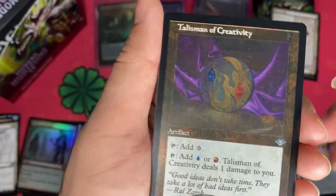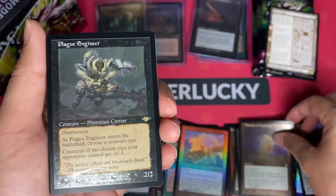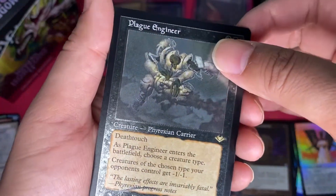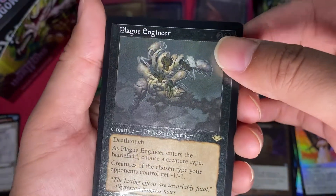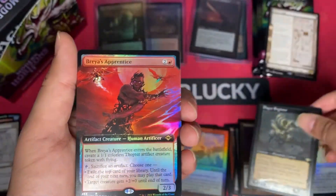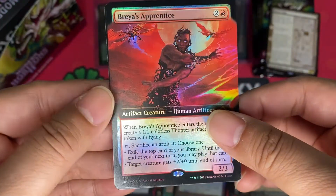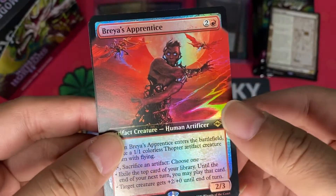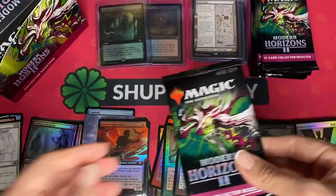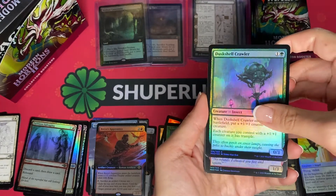Then we have an Edge Foil — Talisman of Creativity. Next up — oh my goodness! We have a Plague Engineer in Edge Foil! This is a Modern Horizons 1 card reprinted in Retro Frame. And behind, we have a Full Art Foil — Bria's Apprentice. EA Artifact Creature, looks cool. This is the Foil token. Breathless Knight, then we have Dustshell Crawler, Tevin Sconfrill, Bone Shards again.